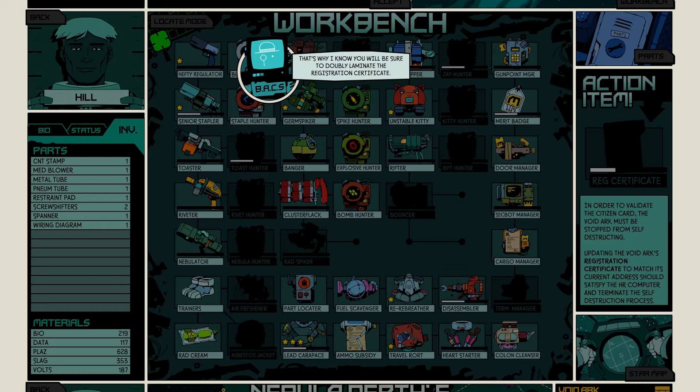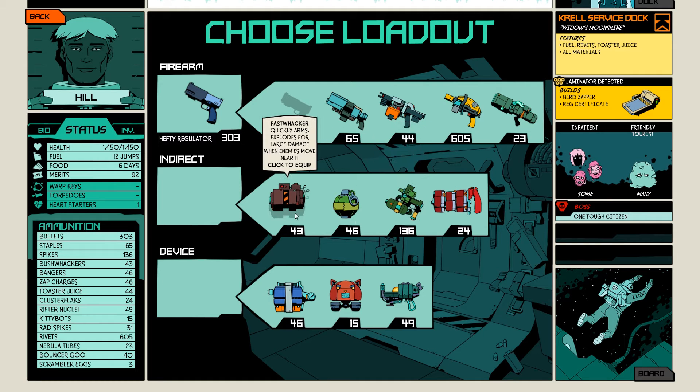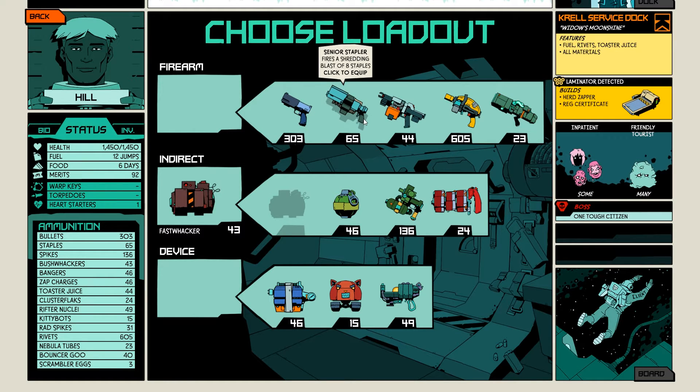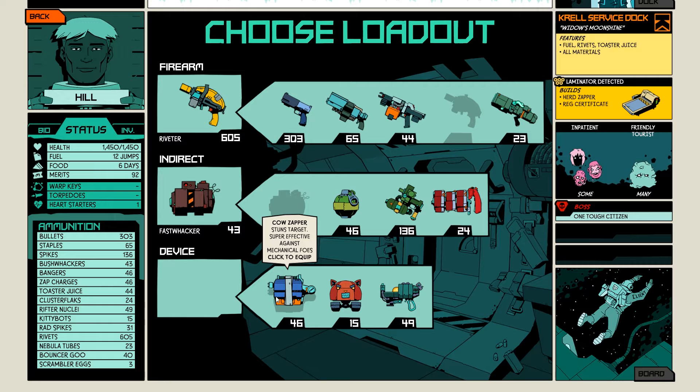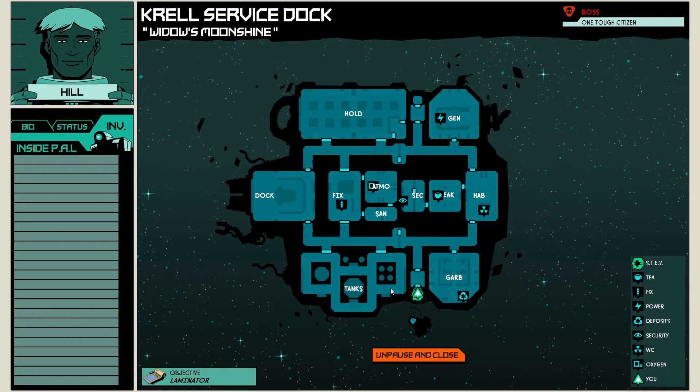I appreciate your passion for excellence — we have one part. That's why I know you will be sure to doubly laminate the registration certificate. All right, thank you. Can we make that? All right everyone, I'm here and I think I might use the riveter on them. Let's go — freeze them! So we are on the ship where we can get the laminator. I was able to craft the ink, so this is our last item we need.